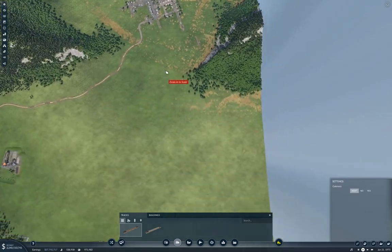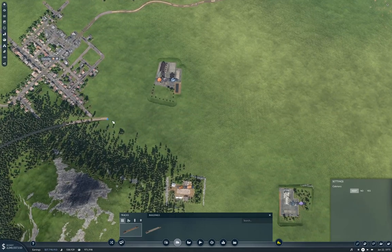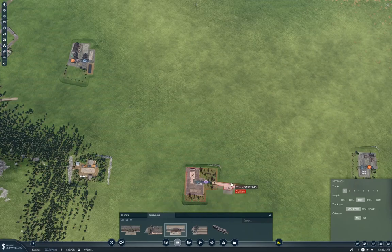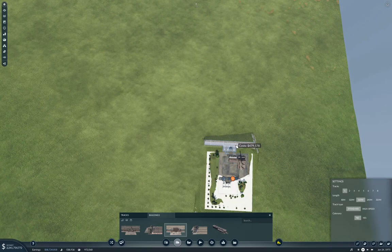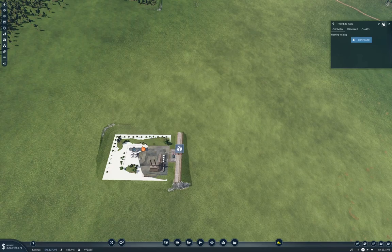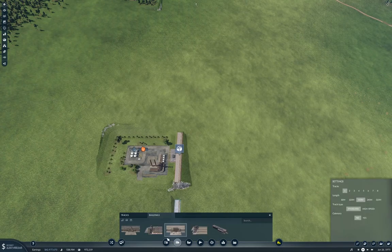I'm wondering if maybe I should just do Frostbite Falls - maybe do the final leg to Frostbite Falls with a truck, because that would be different. Okay, no buildings. I'm going to do that. And then I'll just need one track here. Right, so this is Frostbite Falls Fuel Refinery. And then I can just dead end the track here.